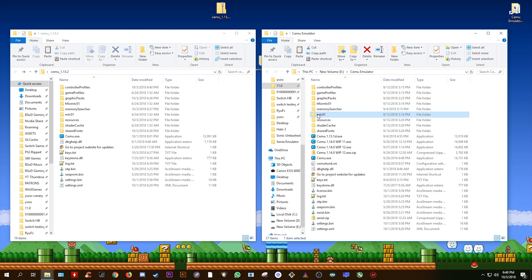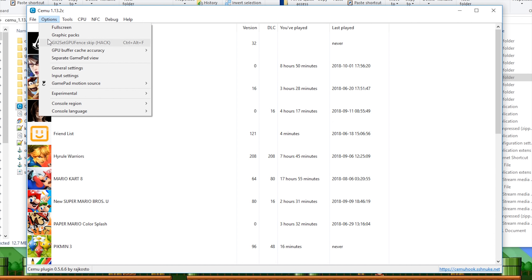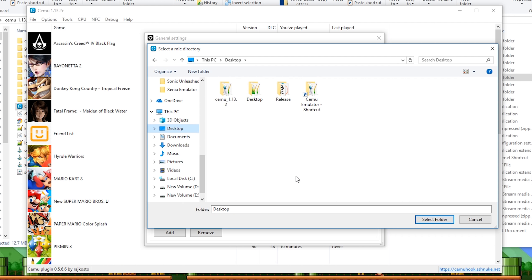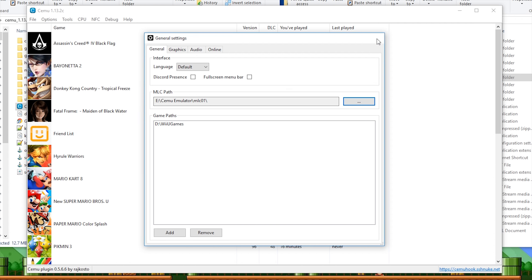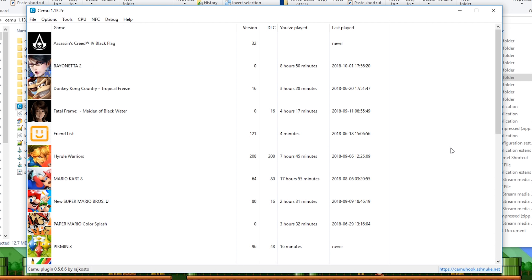As I previously said, in 1.13.2 we have a new way of retrieving our files from the MLC01 folder. In order to do this, I'm going to launch Cemu 1.13.2. Now that it's launched, I want to come to Options, General Settings, and as you can see, we have this new setting — MLC Path. All you want to do is click this box and navigate to wherever your Cemu folder is. Select MLC01, and this MLC Path is now being detected as my MLC folder. Click X, and once Cemu has refreshed, you can see it is now detecting all of my updates, DLCs, and all of my game saves.